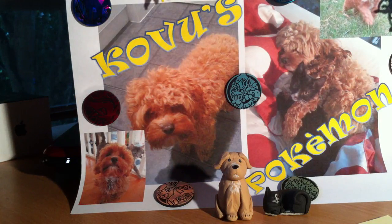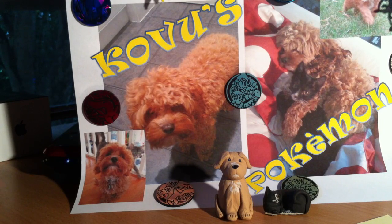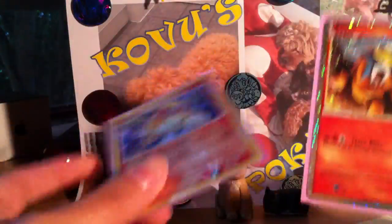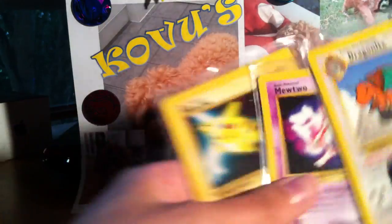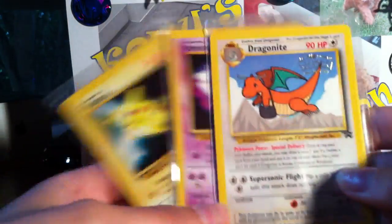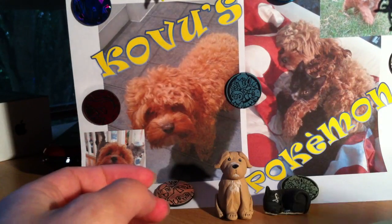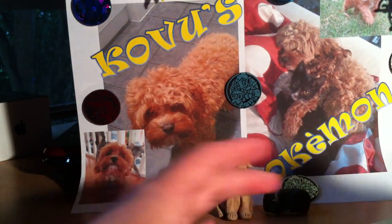So those are the prizes. Basically whoever guesses correct first gets to choose what they want first, and then the second person will get what's left. But they'll both get a packet of Undaunted. And they'll each get one of these promo sets. So the first person will choose one prize option and the other person will get the other.